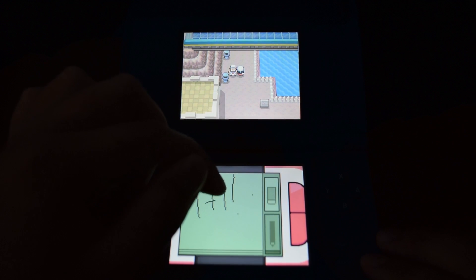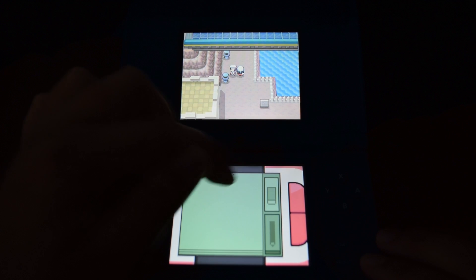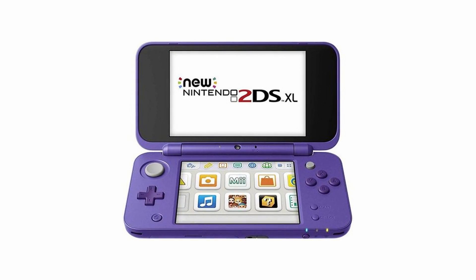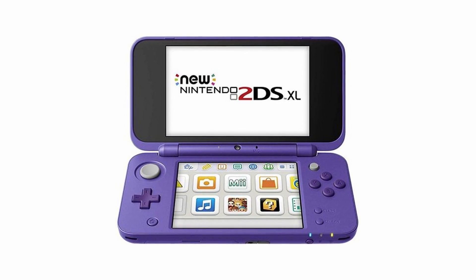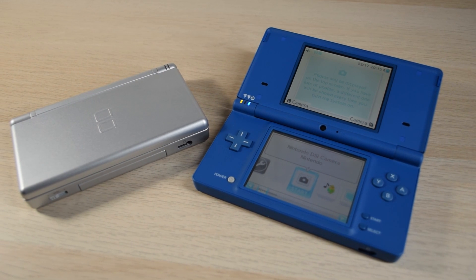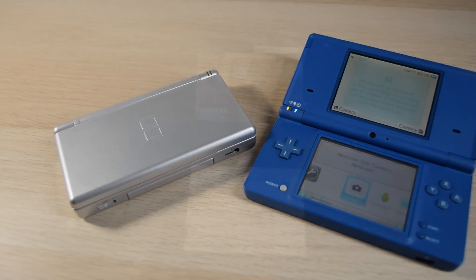The Nintendo DS had a very long lifespan and technically continues to live on as the 3DS, or more specifically the new 2DS XL, which hasn't been discontinued yet, and that still has DS backwards compatibility. There's an interesting variety of hardware released over the years, and there's plenty of games too. Best of all, the system is relatively cheap to get into compared to some of the others.